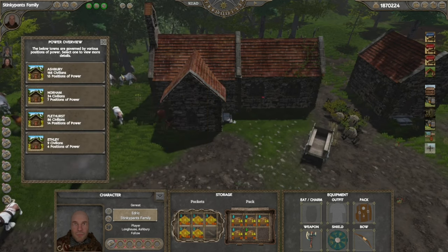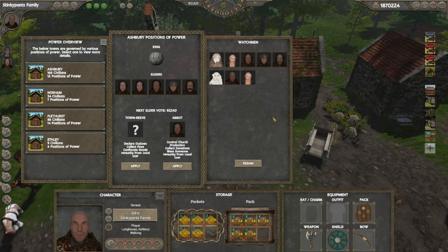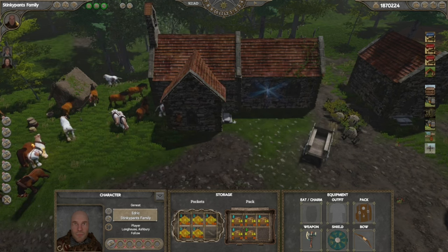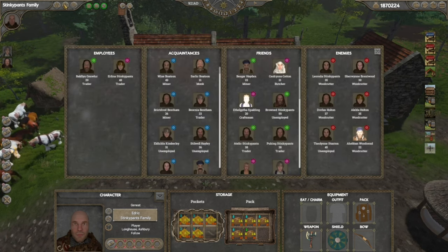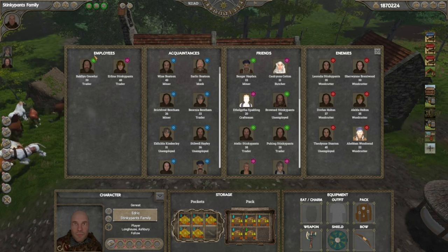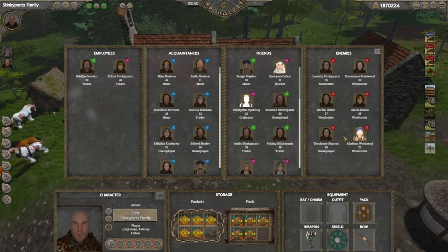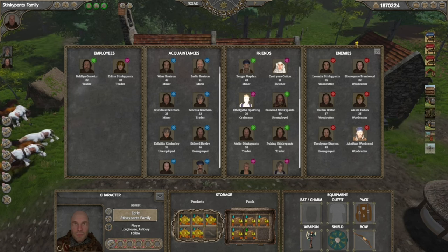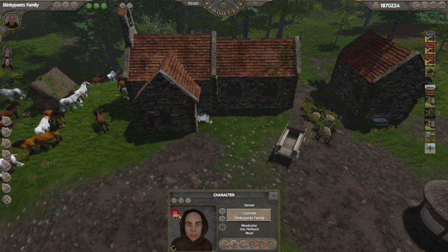If I go to Positions of Power and click on my city Ashbury, I'm a Watchman. You do get corruption points for killing people, but as a Watchman, Abbot, or Town Reeve you're immune to the law. So you can get corruption and make enemies. If you click on your Relationships tab you can see employees, acquaintances, friends, and enemies — these are people I've really angered through murdering their family members or burning down their businesses, which I've done quite a lot of.